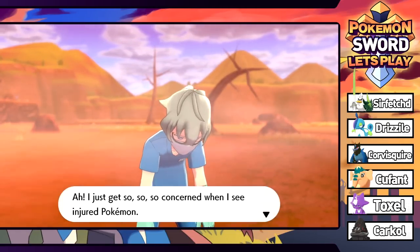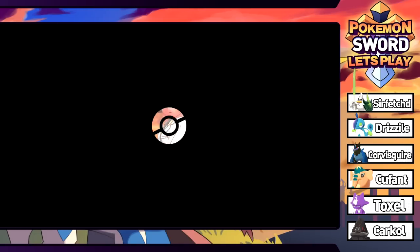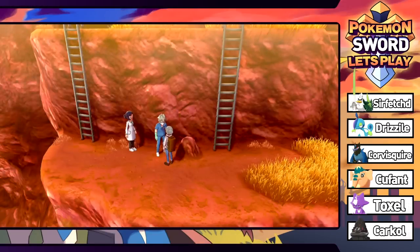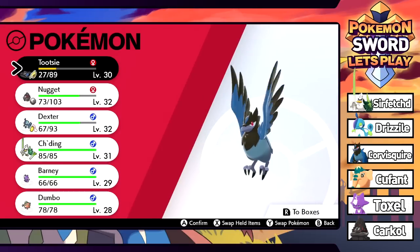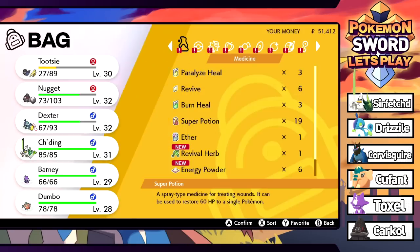I get so concerned when I see injured Pokemon. The doctor asks what real strength is - this lady gets it. The doctors here are not even going to heal me - you're just doctors chilling in the desert and you won't heal me? We're going to Super Potion Tootsie again because she needs it.